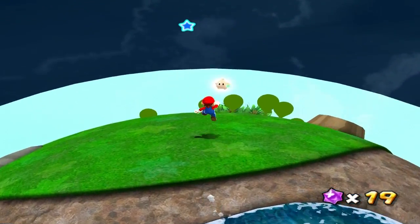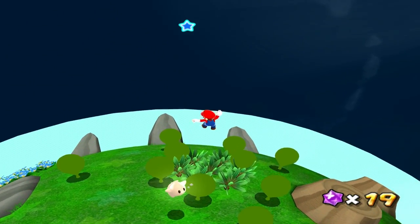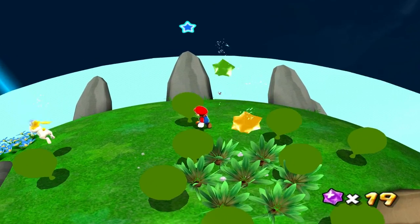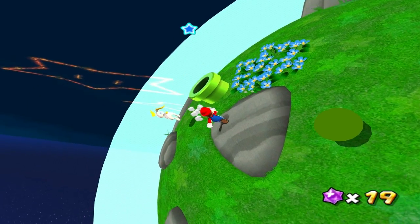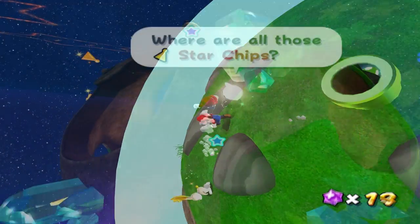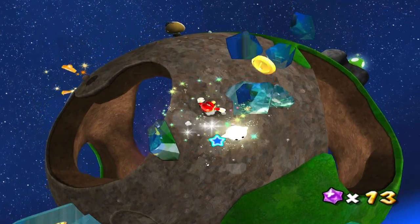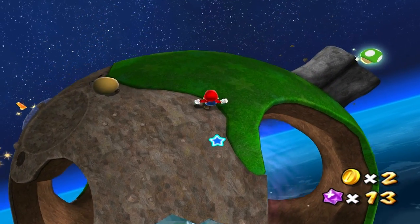Bowser is back once again and has managed to kidnap Princess Peach. Now Mario must traverse from planet to planet with the help of Rosalina and her friends the Lumas to get her back before Bowser can rule the entire universe. The requirements for this game to play on Dolphin depend greatly on the settings you use and the hardware you have.